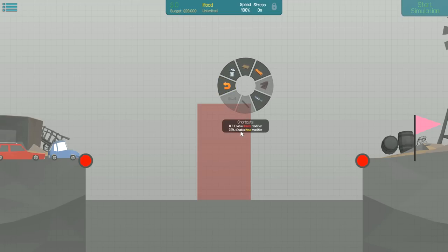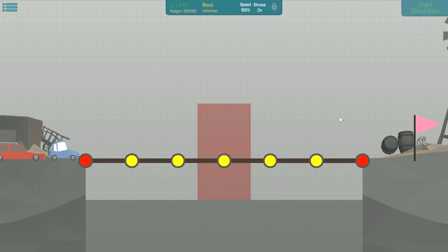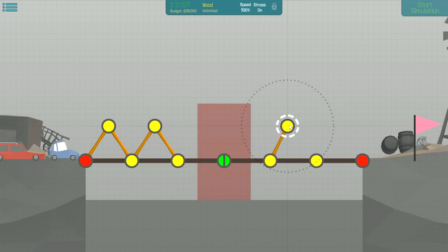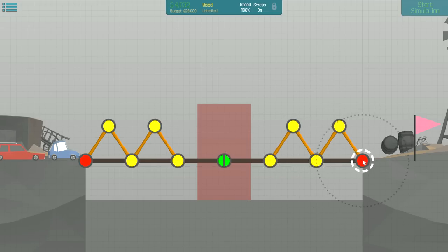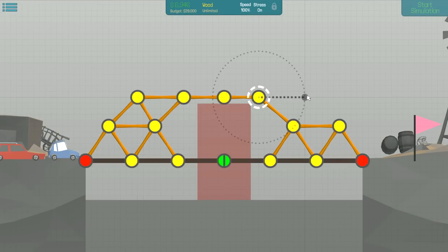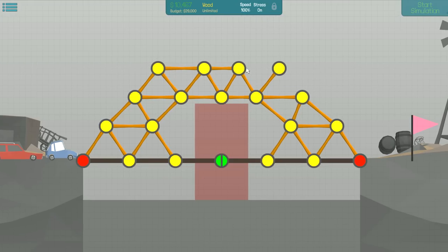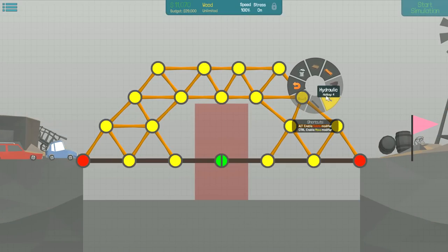Oh look at that - alt and delete modifier, control enables move modifier - that's cool, good to know. Make that split joints. We don't have steel this time unfortunately. I wonder if we can do something like this. This is kind of ridiculous but we're still pretty low under budget, so as long as we can get this to support itself. Let's go with some hydraulics.